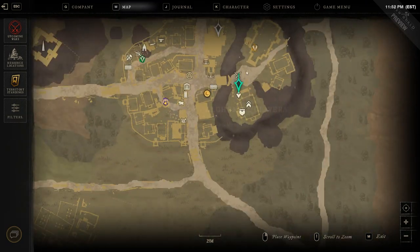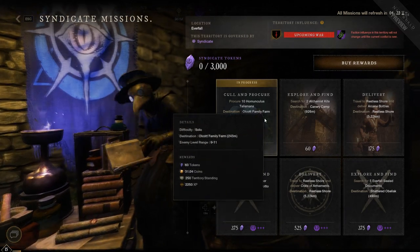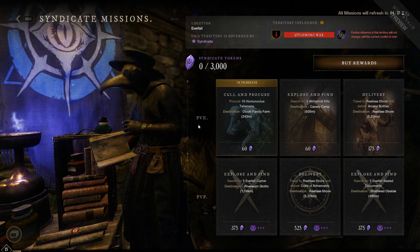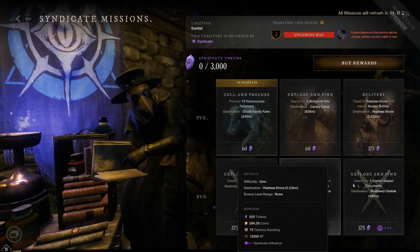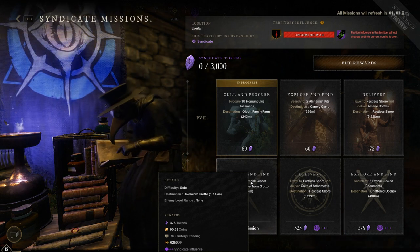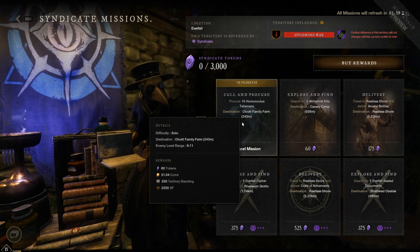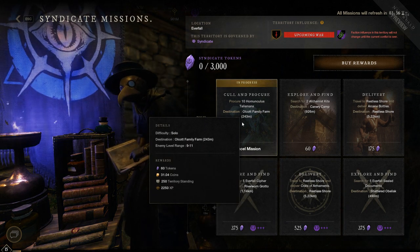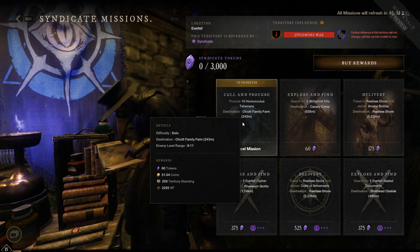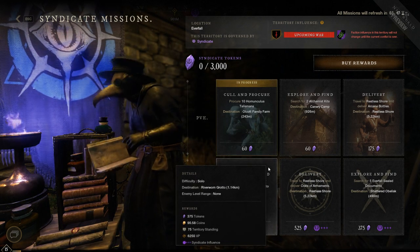In this settlement the boards are going to be at a different location than other settlements. Let's take a look at the mission board and explain how to get the best XP from these missions. You're going to have three PvE missions and three PvP missions. When you hover over them you'll be able to see the rewards — for example, this PvE mission gives you 60 tokens, 31 coins, 250 territory standing, and 2,250 XP, which is the big one.